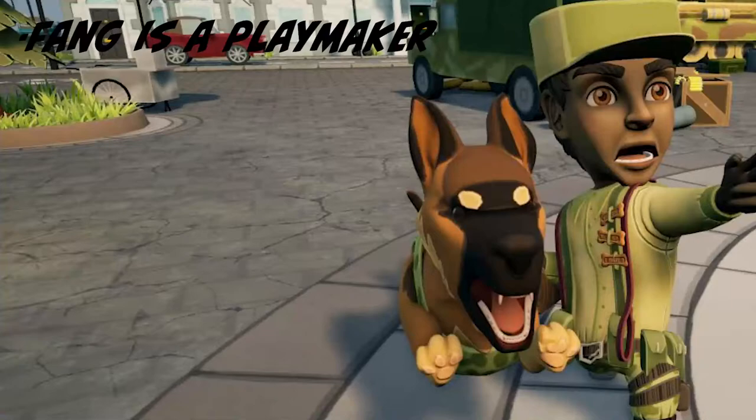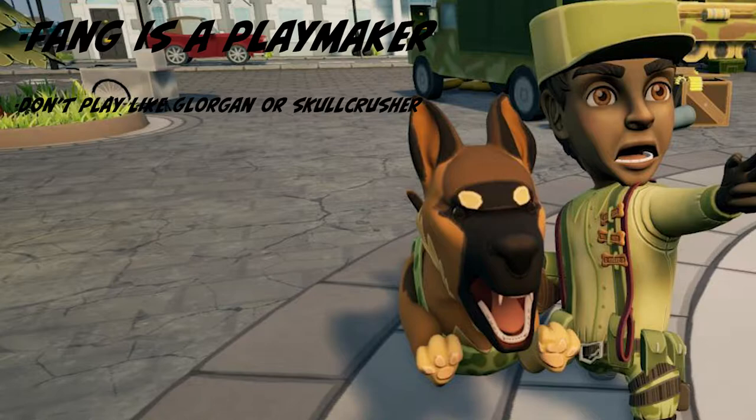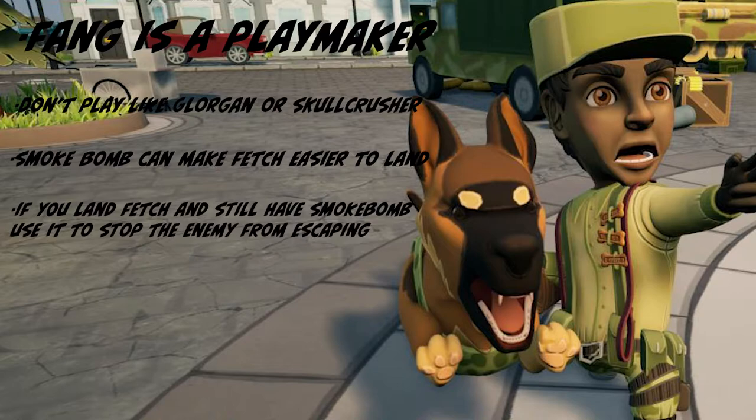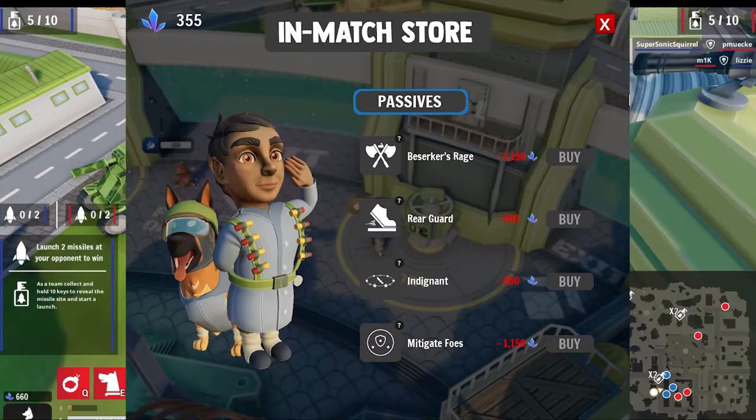Fang is a playmaker. He can't run into the enemy team forcing out cooldowns in the same way a tank like Glorgon or Skullcrusher can — he's forced to rely more heavily on his abilities, which are some of the strongest in the game. If you're struggling to land Fetches, using your Smoke Bomb offensively first to set up a slower target is a great way to land the ability more consistently. However, if you see a good Fetch opportunity and can land it without using your Smoke Bomb, using it as your Fetch's ending is a great way to stop an enemy trooper from escaping, as well as providing additional defense for anyone on the front lines, giving your team even more opportunity to capitalize on the play you made.